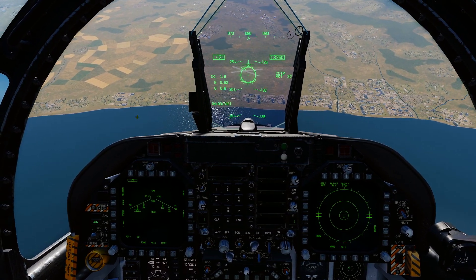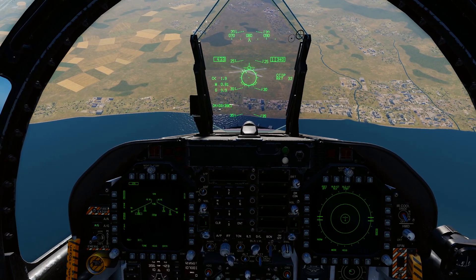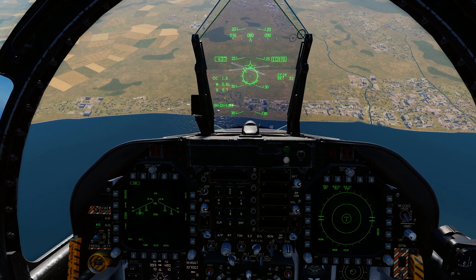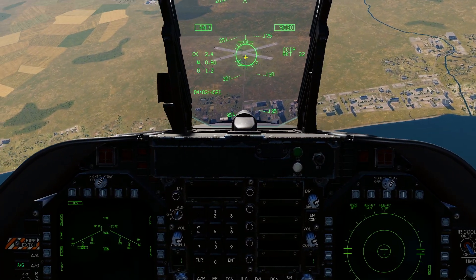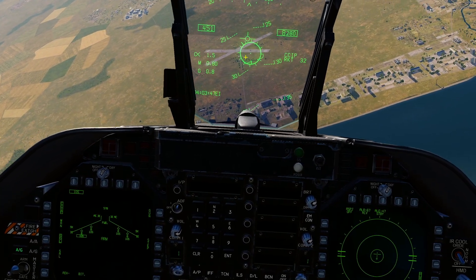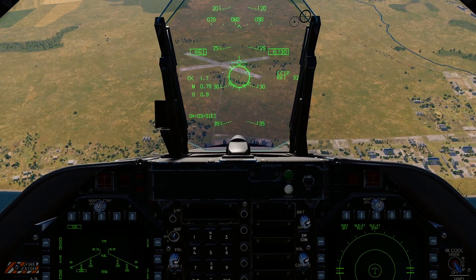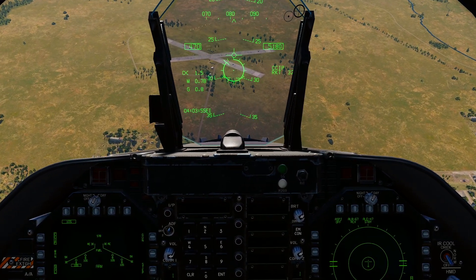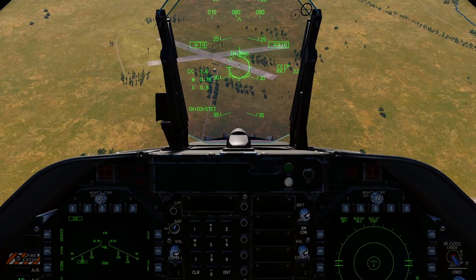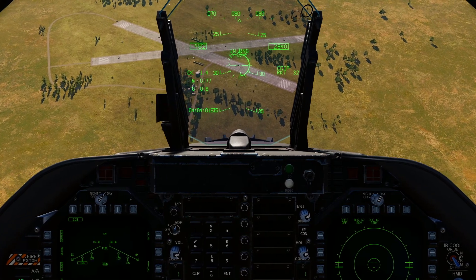As we roll in, they're not super accurate so wait until you get fairly close. Pick out your target, put the pipper just below him, and as the range cue continues to roll down it will say 'in range.' The closer you are the more accurate it is.